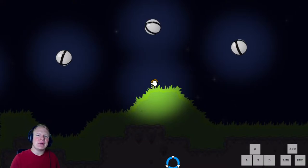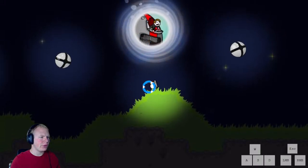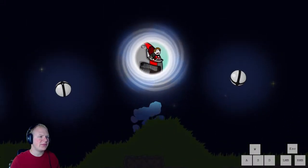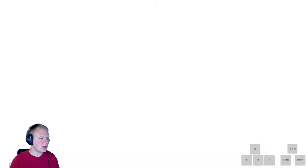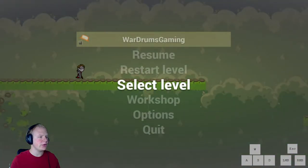Hi guys, welcome to episode 14 of my 'No Time to Explain' speedrun guide. In this video we take a look at the auto-scroller boss fight, which can be quite tricky and depending on how lucky you are, can either save or lose a bunch of time.